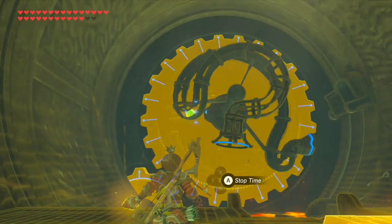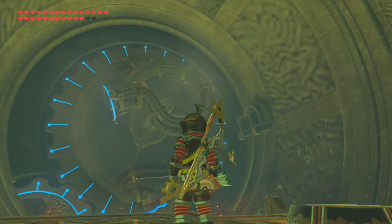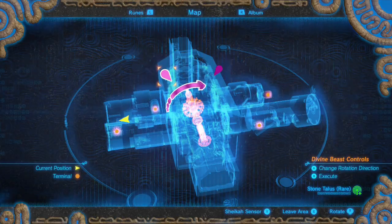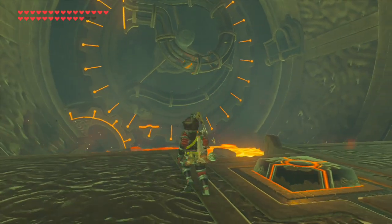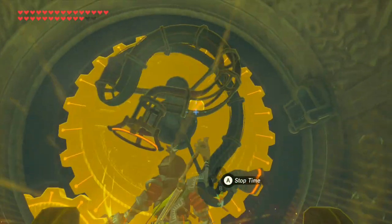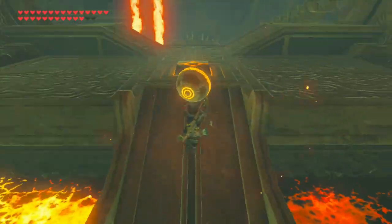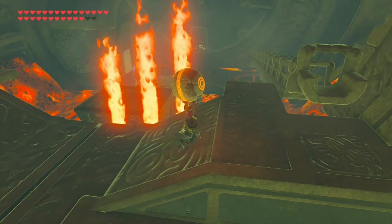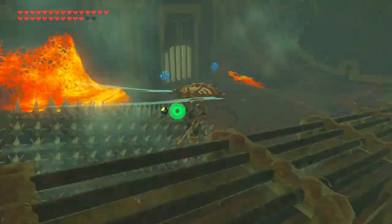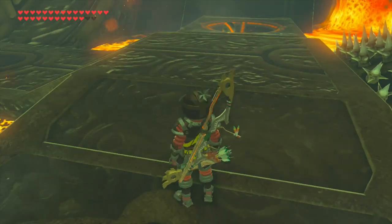We need to have Stasis at the ready because we can stasis the ball and I'm probably going to need to do that. Let's do this — fly down in there, reverse the direction. It looks like we won't need to stasis the ball. The ball is fine. Place it in the track, fly down, and that should open our thing. This is a Divine Beast, and being a Divine Beast — it's been a long time since we've done any of these — we need to go to all these different markers.